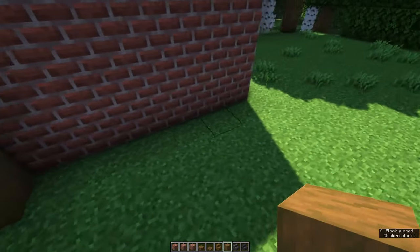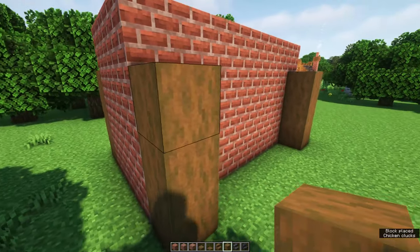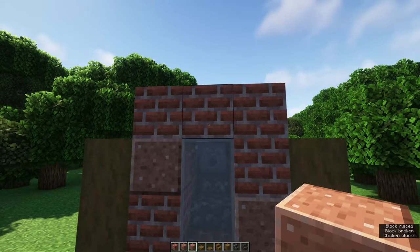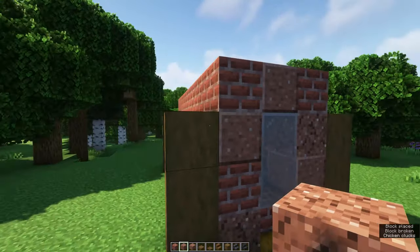Place 3 block high strip spruce pillars at the sides of your build and after that fill in the walls with some granite, polished granite and brick blocks. Mix it up for extra detail.